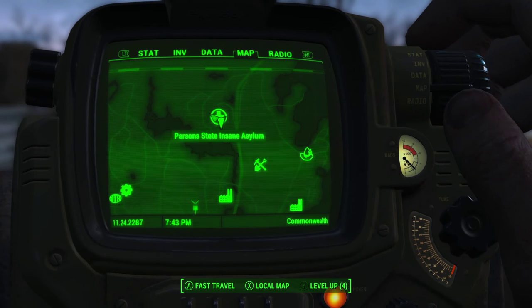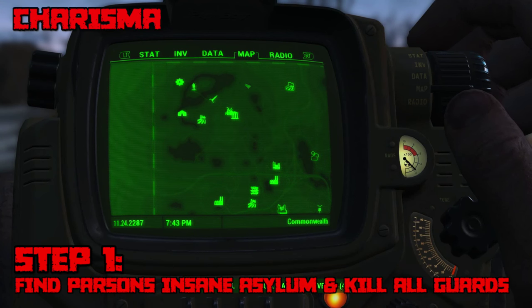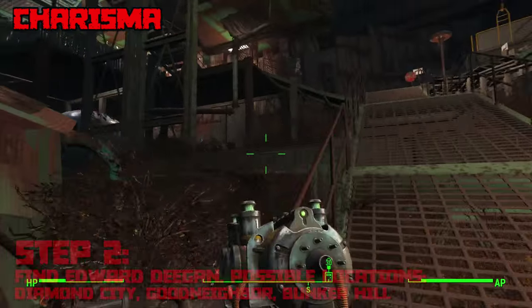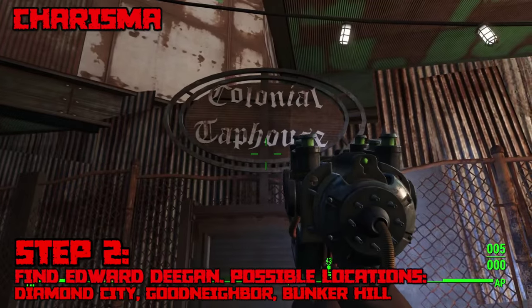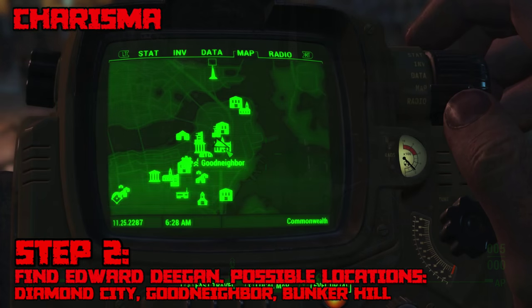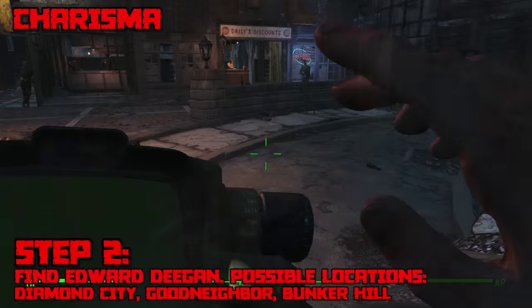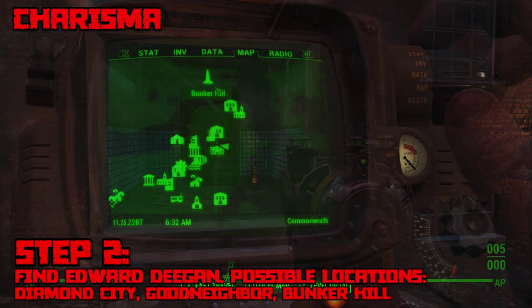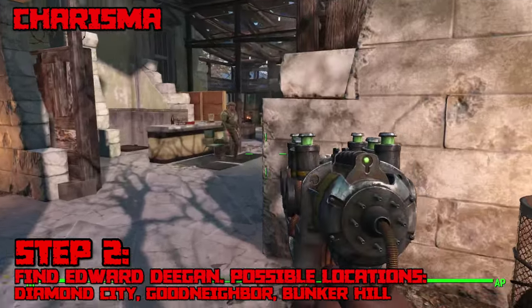Next up we have Charisma and just a warning — this one is absolute hell. First you'll need to find Parsons Insane Asylum, located in the northeastern part of the Commonwealth, roughly straight east from Vault 111. Kill all the guards, then find a man named Edward Deegan who is very difficult to locate. He can be in one of four locations: the Colonial Tap House or the Dugout Inn in Diamond City, Goodneighbor's Third Rail bar, or Bunker Hill — which is directly north of Goodneighbor.